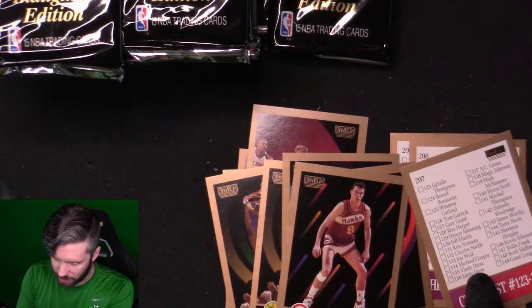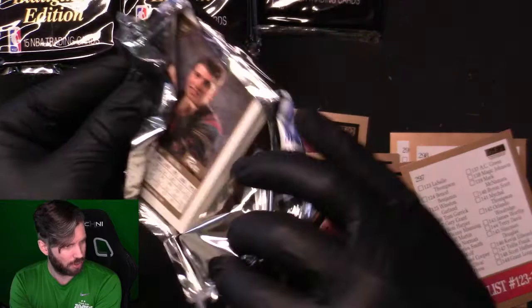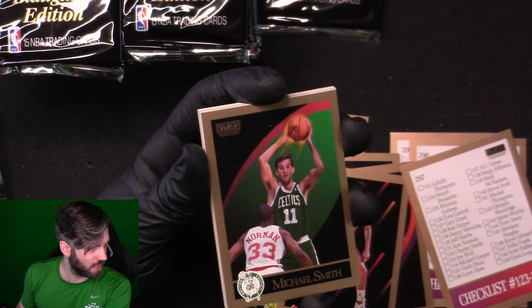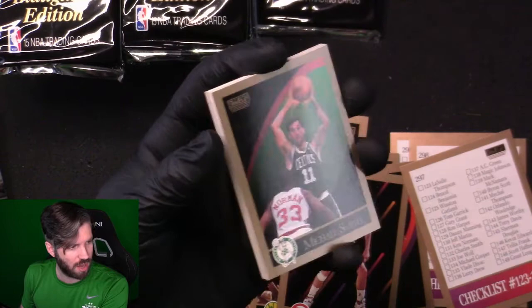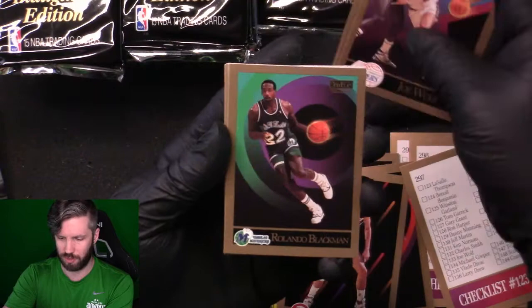Card 135 — Vlade Divac, a rookie card. We haven't actually seen any of the key cards yet. Gary Payton rookie card — I think that one is Series 2. Series 1 ends at card 300. So for this box we're looking for: Michael Jordan, Shawn Kemp, Tim Hardaway, Vlade Divac, Glenn Rice, Michael Smith, Cliff Levingston, George McLeod, Andrew Lang.